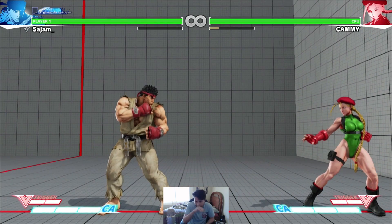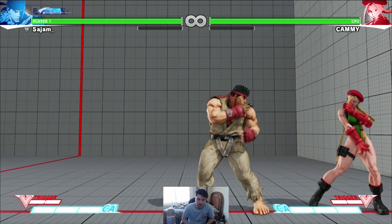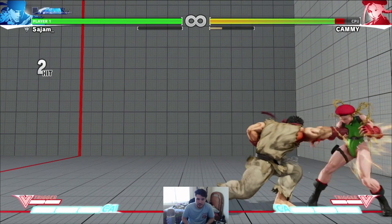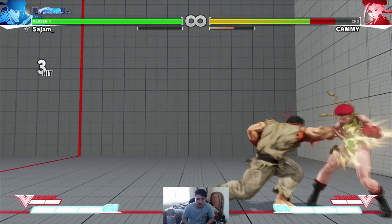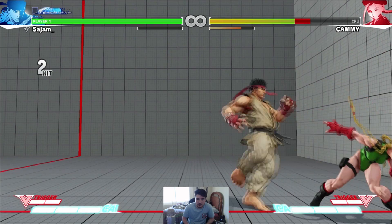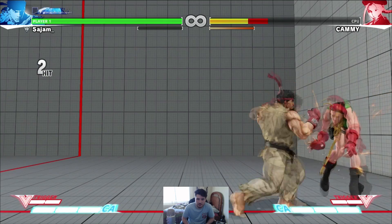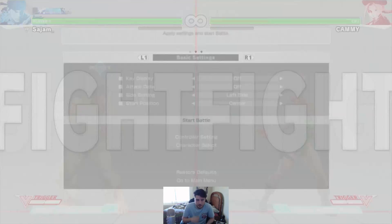He still has his Tatsu. His special moves are pretty much the same to be honest — we'll get into those in a second. Another command normal he has is back heavy kick. It looks like this; it's two-hitting and you can actually combo off it. It's not a super easy combo, but you can do it.